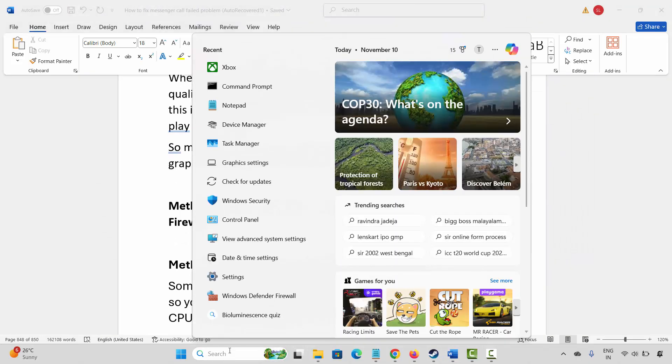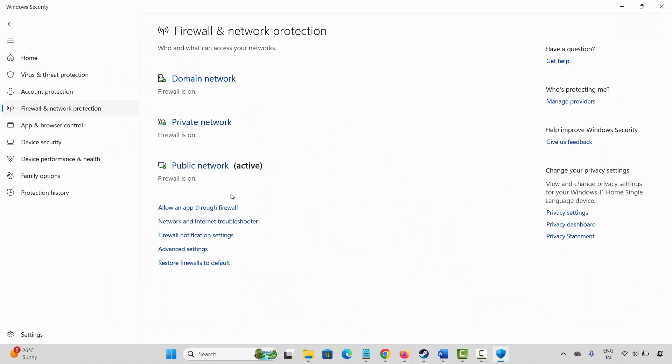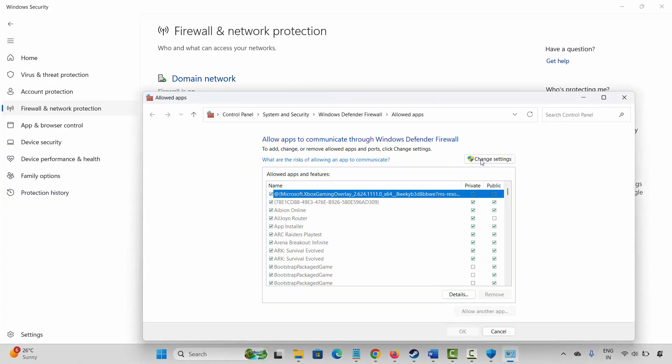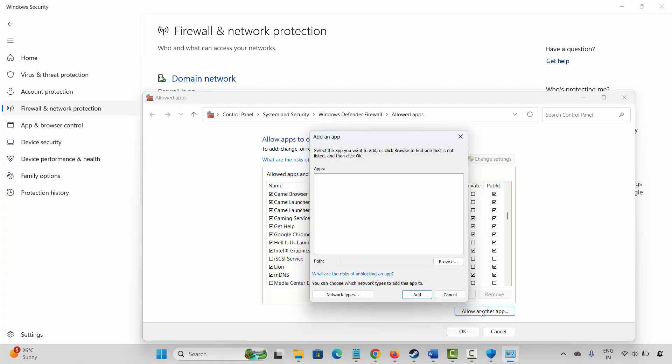The next method is to allow Inazuma Eleven Victory Road through the firewall. Go to Windows Search and search for Windows Security. Click on Firewall and Network Protection, then click on 'Allow an app through firewall.' Click on Change Settings.